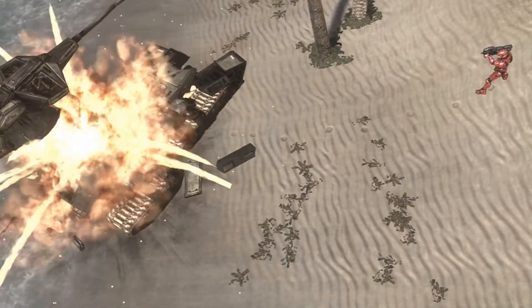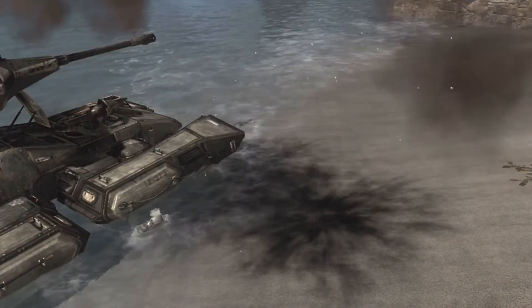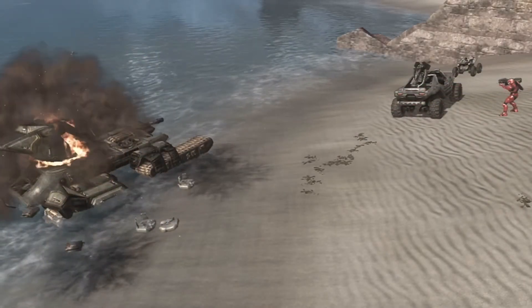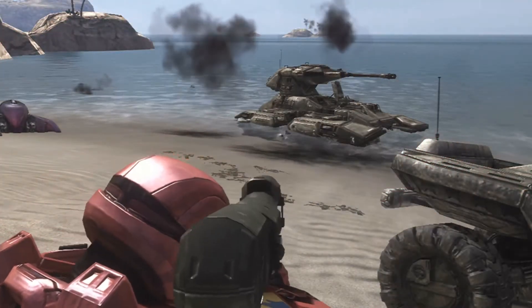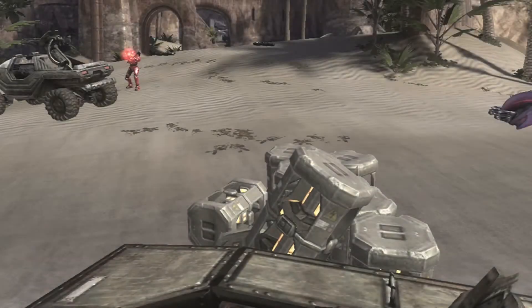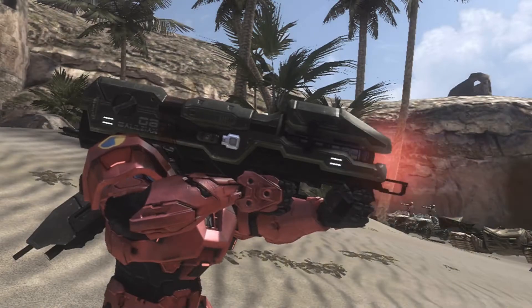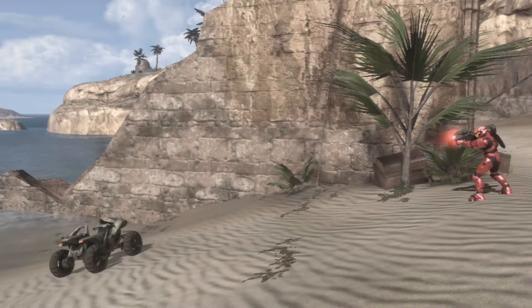It is one of two known battery-powered UNSC weapons, with the other being the Model 99 Special Application Scoped Rifle. It is one of the only weapons which can directly penetrate and destroy enemy vehicles. The weapon is equipped with a laser sight activated when the trigger is pulled to assist with aiming. The Spartan Laser can shoot up to five times on its available battery capacity, with each shot draining 20–25% charge. The targeting laser is also highly likely to give away the operator's position prior to firing, as the process takes three seconds to fire and two to four seconds to cool down.